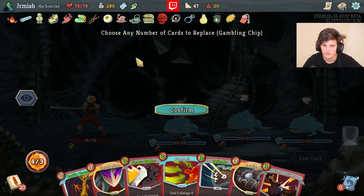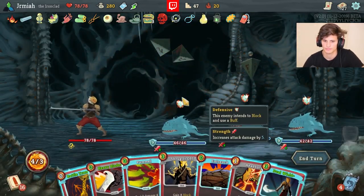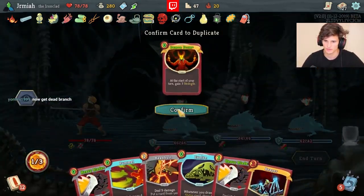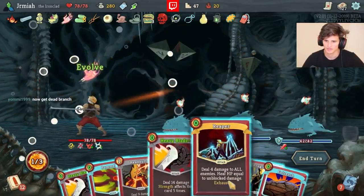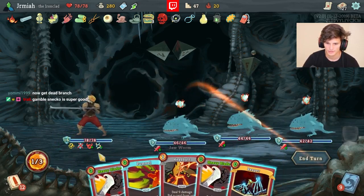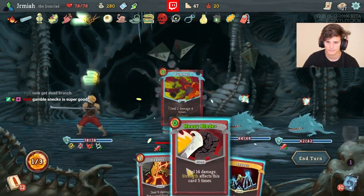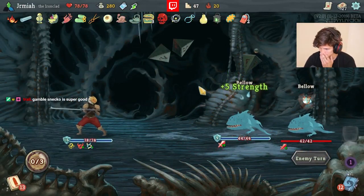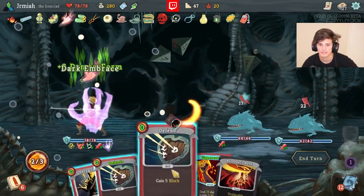We're going to place all the bad things with Snekawai - this is really good. We can Dual Wield Demon Form here. I should have played something first and got all that Demon Form out - totally my bad. And then we just win. Almost likewise - we have very good relics this run, disgustingly good relics.